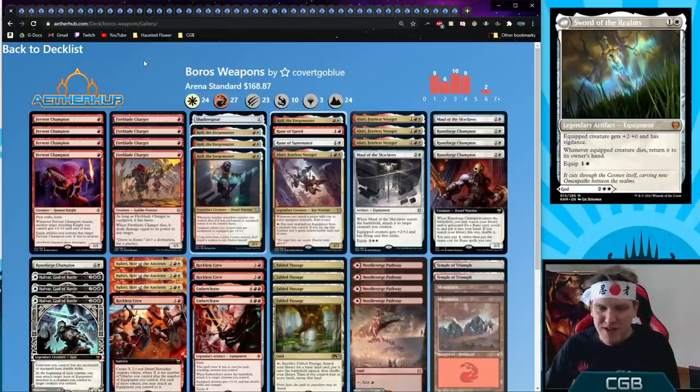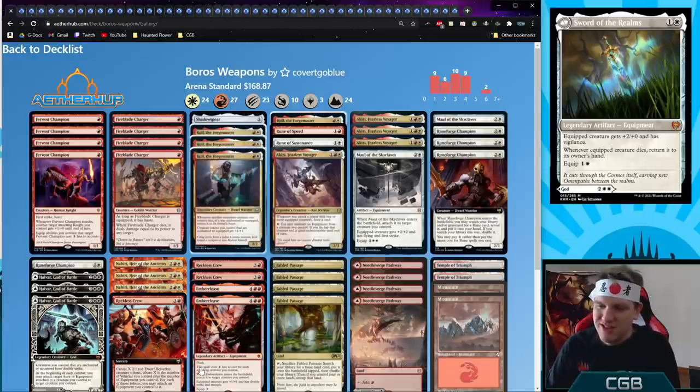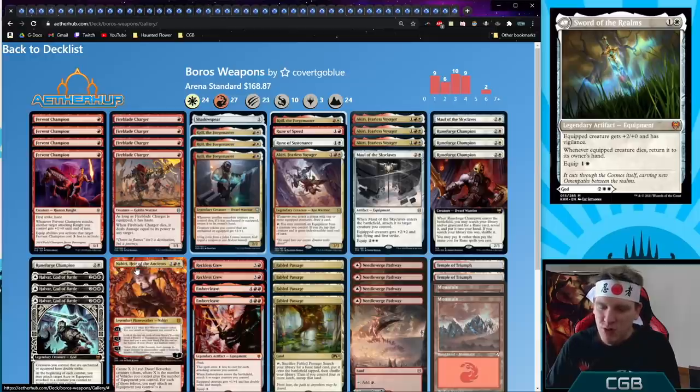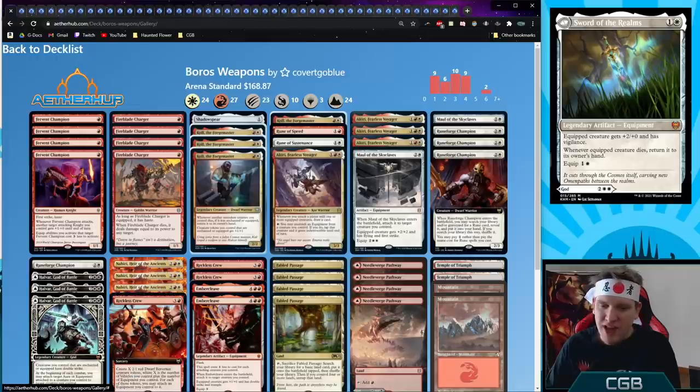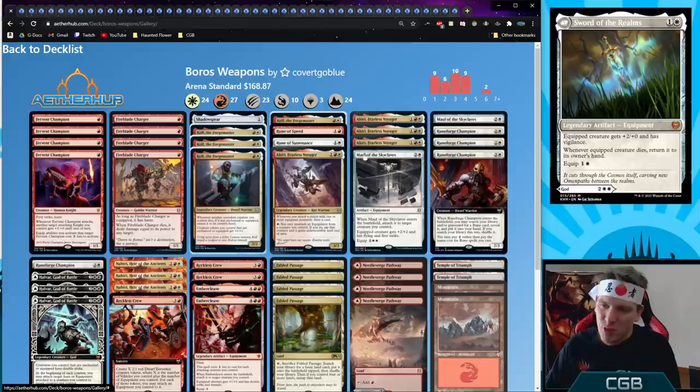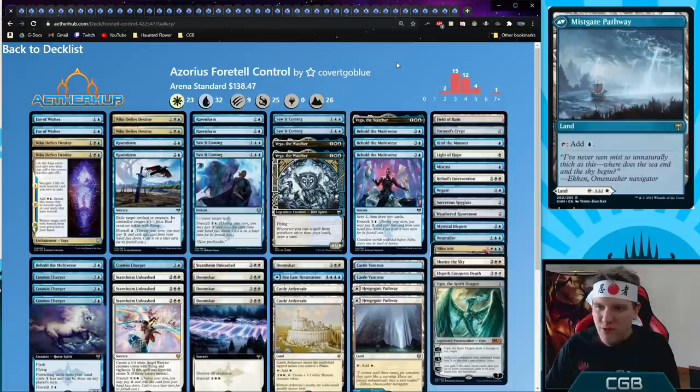Next is Boros Weapons — all about equipment and bashing opponents with sweet swords. Reckless Crew creates dwarves that immediately become equipped, Nahiri makes Warriors that immediately become equipped, and Halvar God of Battle can move equipment back and forth every single combat. Another Runeforge Champion package, but this one only has two runes — it can search the graveyard to pull runes for haste and lifelink, enchanting equipments. Call the Forge Master is another interesting new card for the archetype.